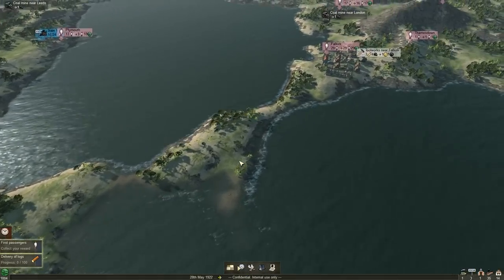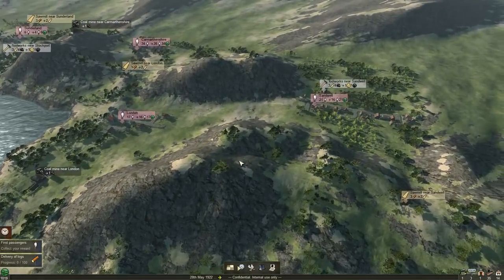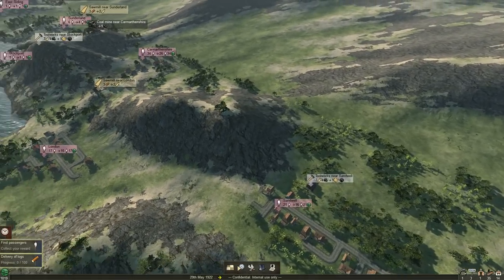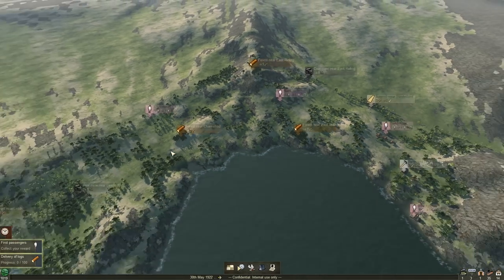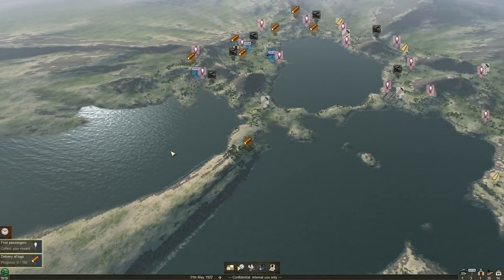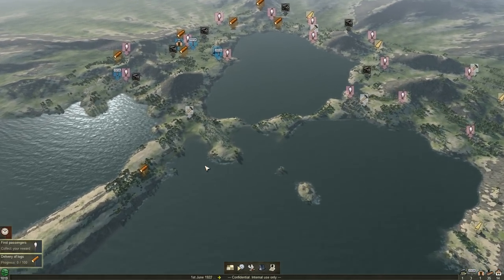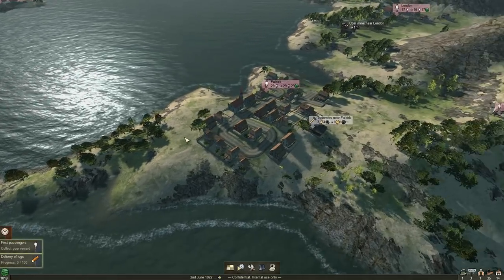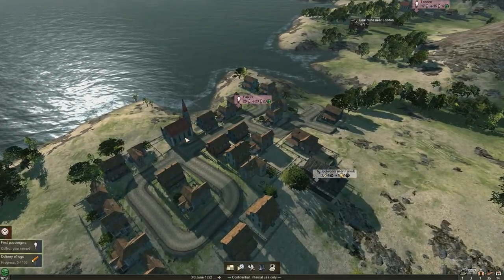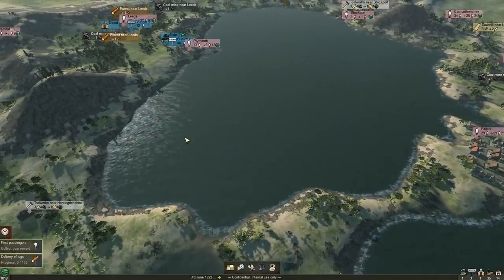I do want to show off the maps, which are randomly generated. At the start you can select how many mountains, how many rivers, and how big you want the map. I've chosen a small map with a lot of mountains and a lot of water. In fact, I think I could build a little land bridge across to this other town — Falkirk, it's called. So we will go ahead and build over there.